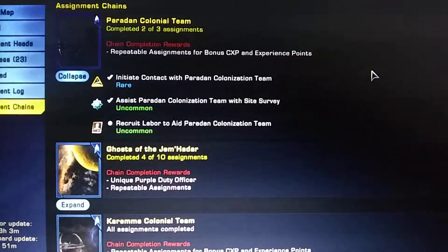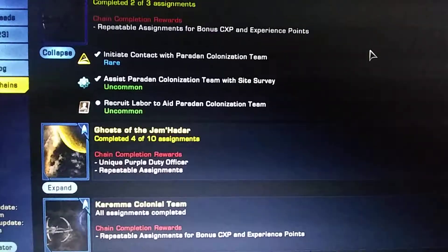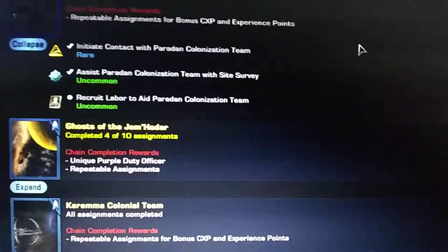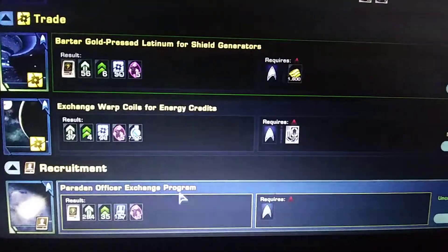I found the Recruit Label to Aide Parliament Colonization Team. Where to find it is you have to go through your recruitment right here.